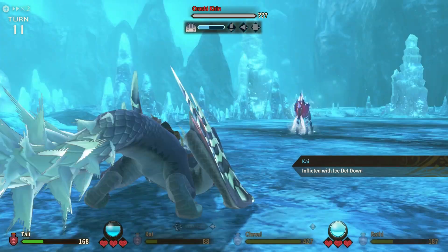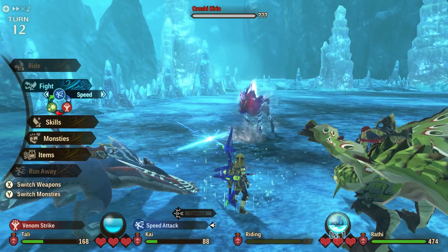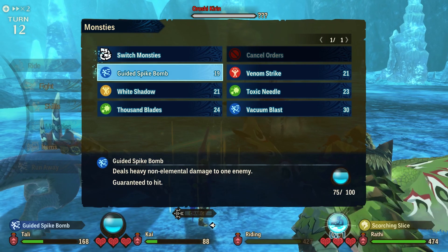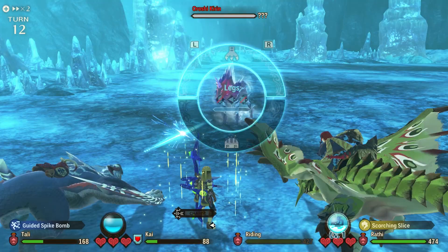Orochi Kirin is available through a sub-quest so you can take it on solo using one of the normal partners — Javal, Kyle, so on and so forth. Whilst Solseer Mitsuzune and Elderfrost Gamoth are only available through co-op quests unfortunately.